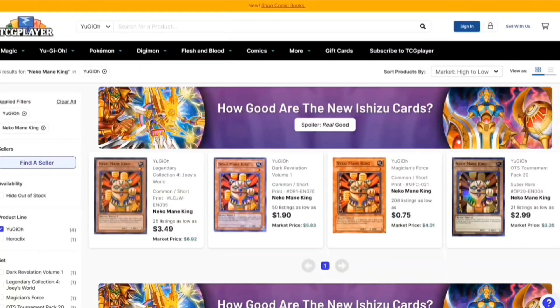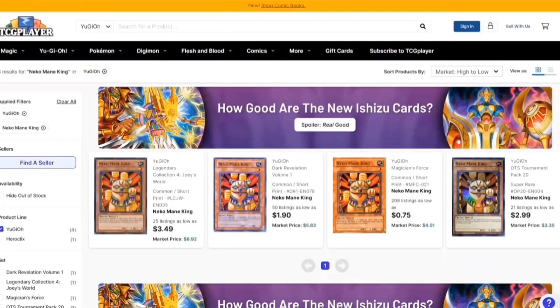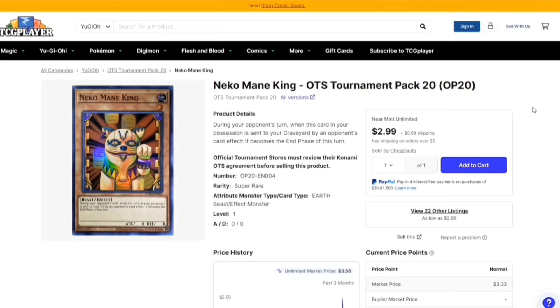Then we have Neko Mane King. This card says: during your opponent's turn, when this card is in your possession and is sent to your graveyard by an opponent's card effect, it becomes the end phase of that turn. So immediately, if they want to combo and do all of it — no, it's now the end phase. Really broken card right now.